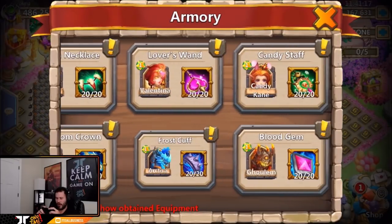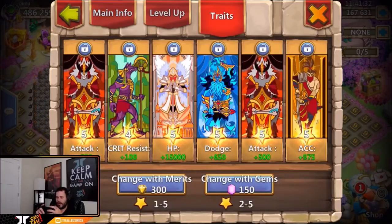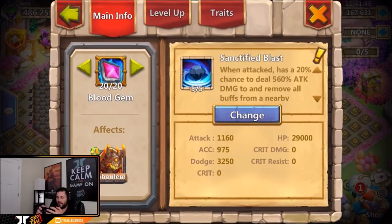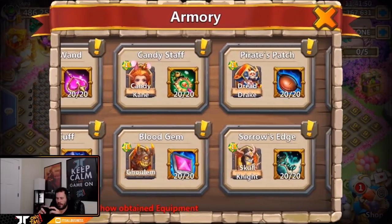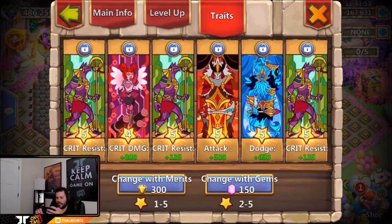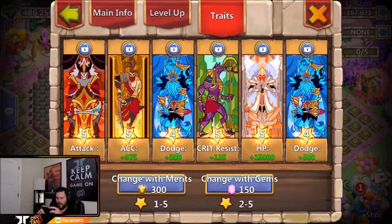Five of five blinding blow on Valentina — he has to have a full lost battlefield team with blinding blow. Valentina has some attack, accuracy, HP, and dodge with a four-star crit resist. Five of five energy sap with a bunch of damage traits on Artica. For Gullum, sanctify blast with all dodge — a very pretty Gullum. Five of five energy sap on Dread Drake with crit resist, some dodge, attack, and a four-star crit damage.